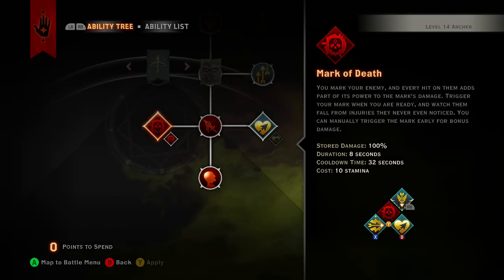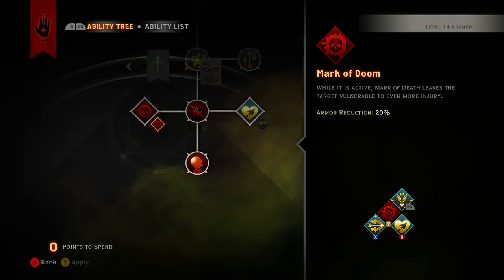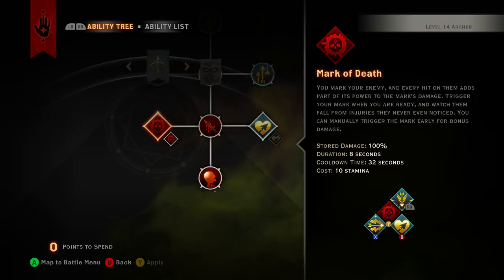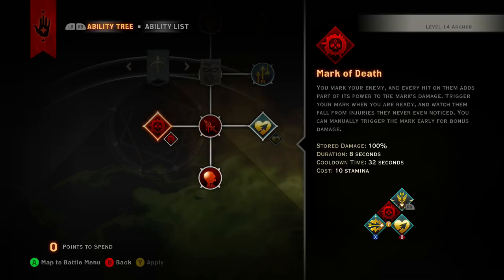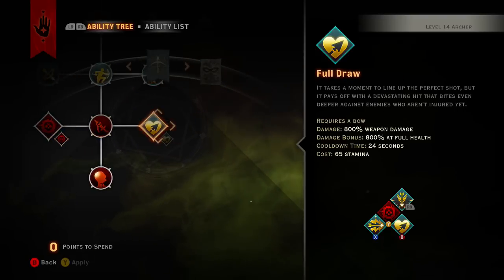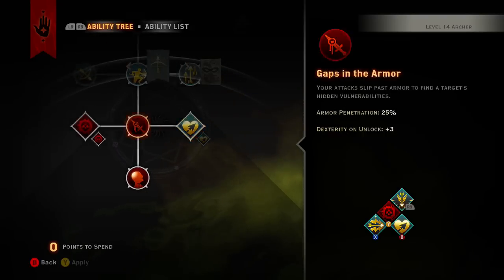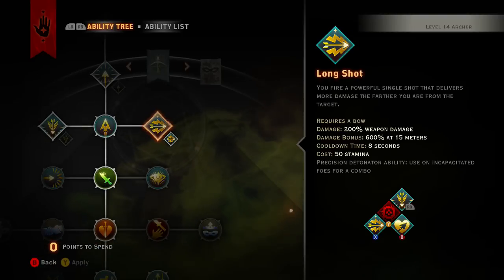What Mark of Death does — and it took me a minute to catch this — you mark an enemy and every hit on them adds to part of its power. The stored damage cap is 100 and it lasts eight seconds. This is where it gets tricky, because it only lasts eight seconds so you have to realize how many hits you're doing so you can trigger it before the mark auto-triggers. It says you can manually trigger the mark early for bonus damage. Make sure you hit them with Mark of Death, then use Full Draw which takes about three seconds — that's already 1600 damage right there.